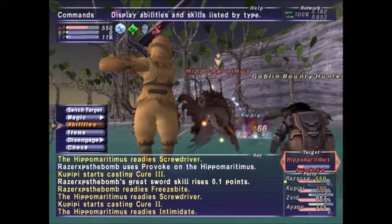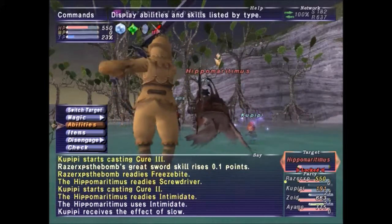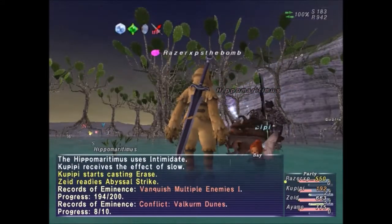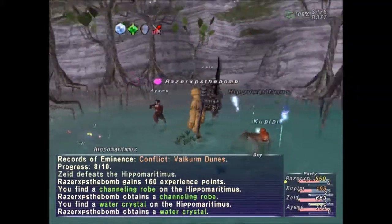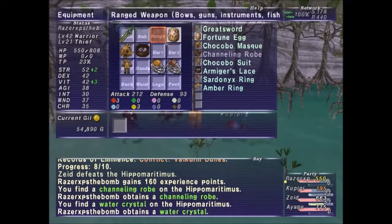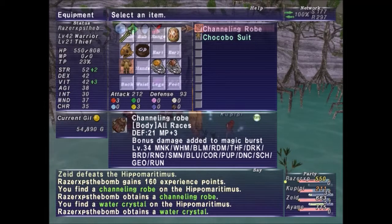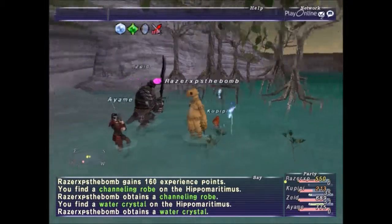As you can tell he hits like a truck — but he's dead. We got the channeling robe to drop. Let's check that out — right there it is. 21 defense, plus 3 to MP, it's for level 34 plus. So that was Hippo Maratimas.